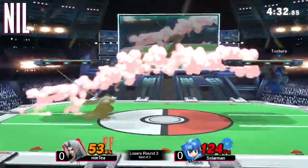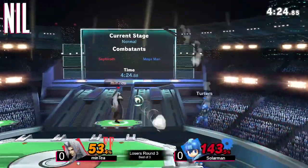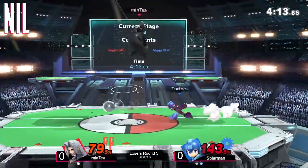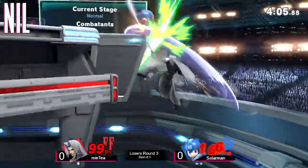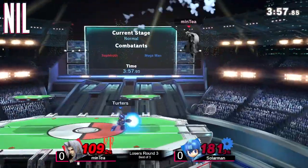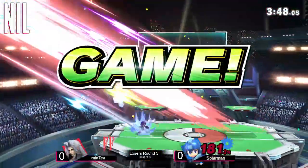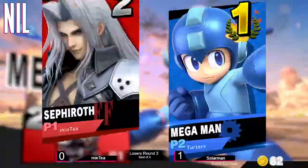Solar Man able to keep up the momentum. A nice counter into the dash attack for Minty, but the back air doesn't quite have enough range to strike there. Metal blades coming out — the projectile game on deck. Solar Man has sent Minty all the way to one-wing-angel percent while maintaining high percent. The sticky forces Sephiroth into shield. Solar Man makes it back on stage — the forward air gets the job done. Solar Man doing an expert job hanging on to that first stock and taking game one.